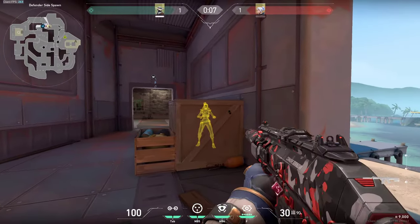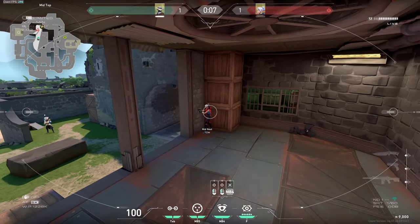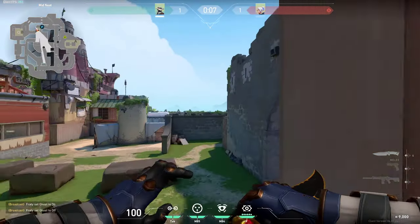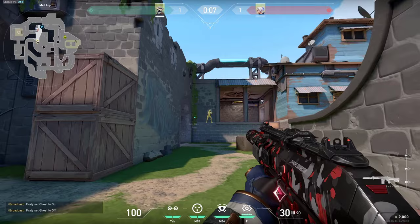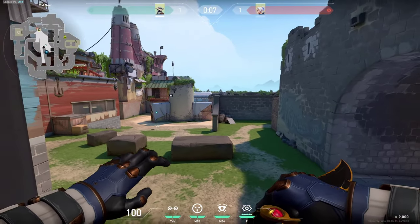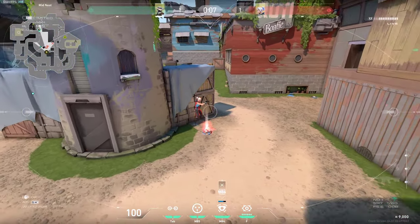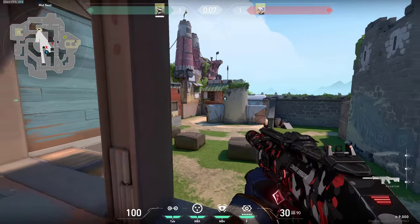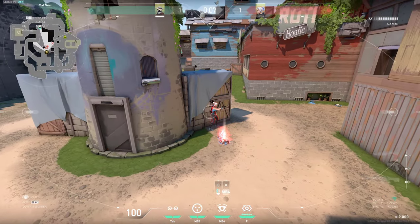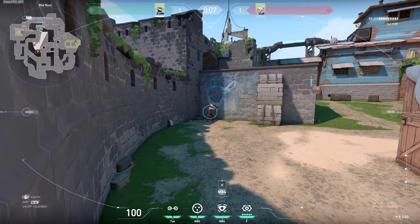Another spot you can wallbang is just behind this wall. If you know there can be someone hiding, they are most likely gonna be in the corner all the way back in here. You can try to wallbang them and get a kill just very simply through this wall. Another spot right here on mid which I love to wallbang — there are actually two. You can either wallbang these boxes when the enemies are pushing, but it only works on the wooden part, not this brick part. If the enemy is there behind these bricks, you can simply wallbang that spot and get a kill. The other spot on mid — you can wallbang a guy who is hiding behind this brick wall, which is pretty much paper thin as well.